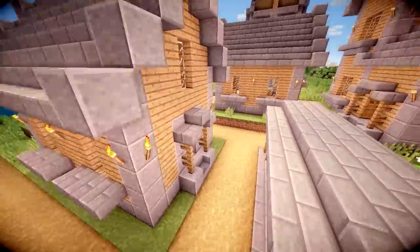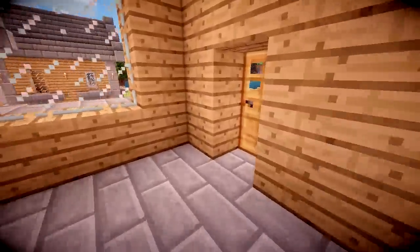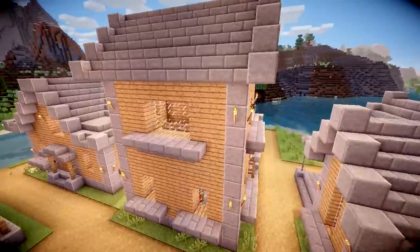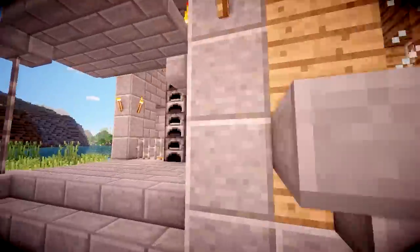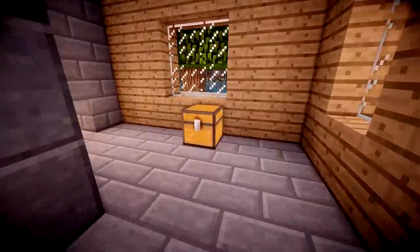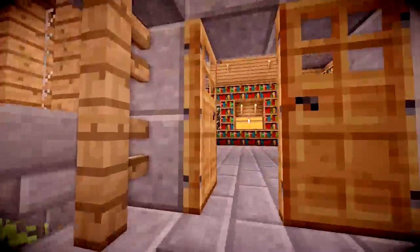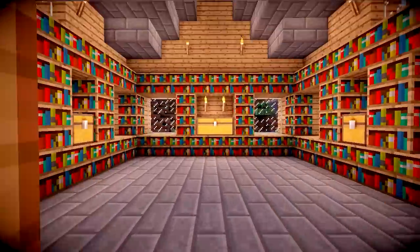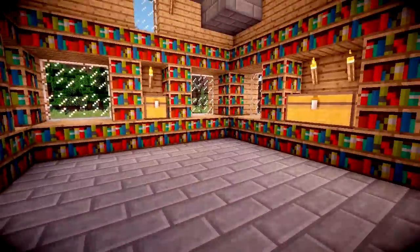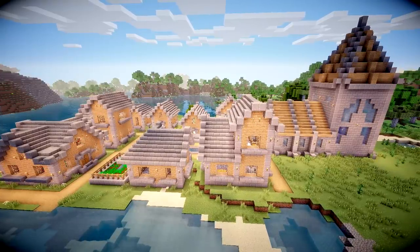There's a small farm in the middle and a big farm over here, which is fairly empty inside since you don't normally get much in these farms, with some wheat out the back. We've got another big house and another small house. Over here is the blacksmith with a lava pit, furnaces, and a singular chest that always has some cool stuff. The final building is the library, which has loads of bookshelves and a few chests where you'll find some enchanting books. And there is my new and improved Plains village.